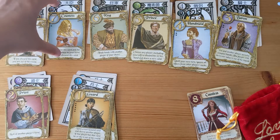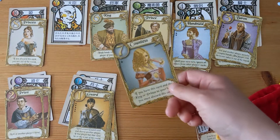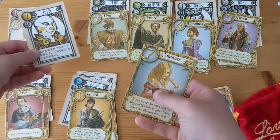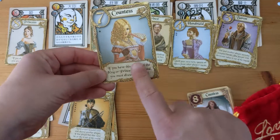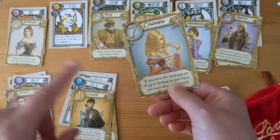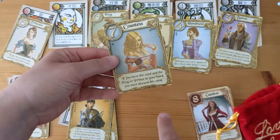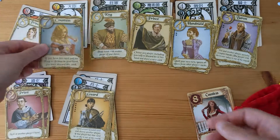The thing they've changed is the countess. The minister's effect is different from the countess effect; all the other effects are the same. The minister says if you have more than a combined strength of 12 in your hand — which you would have together with the prince, the king, or the princess — then you're out of the round. While the countess says if you have this card and the king or prince in your hand, you must discard this card. Having this card and the king or prince is actually the same as having 12 or more in your hand, because together with the princess you would discard the countess anyway. But the big difference is that you stay in the round.